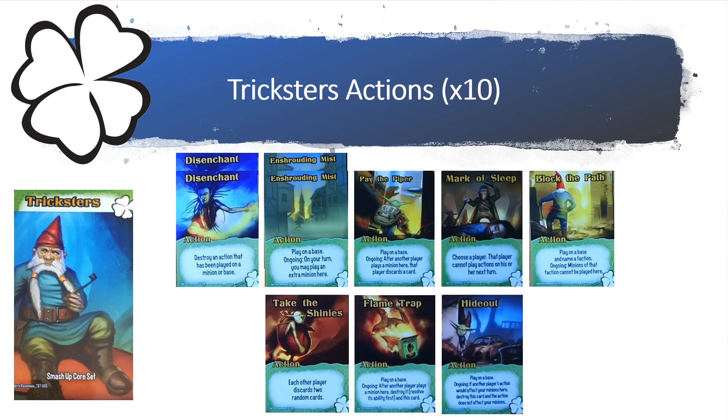One copy of Block the Path says: play on a base and name a faction — ongoing, minions of that faction cannot be played here. One copy of Take the Shinies says: each other player discards two random cards. One copy of Flametrap says: play on a base, ongoing — after another player plays a minion here, destroy it, resolving its ability first, then this card.